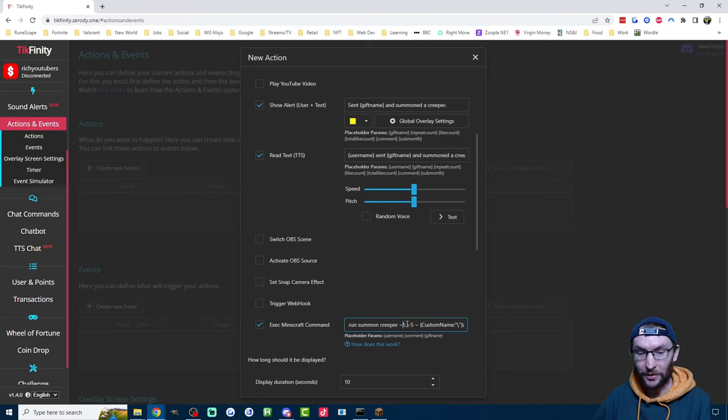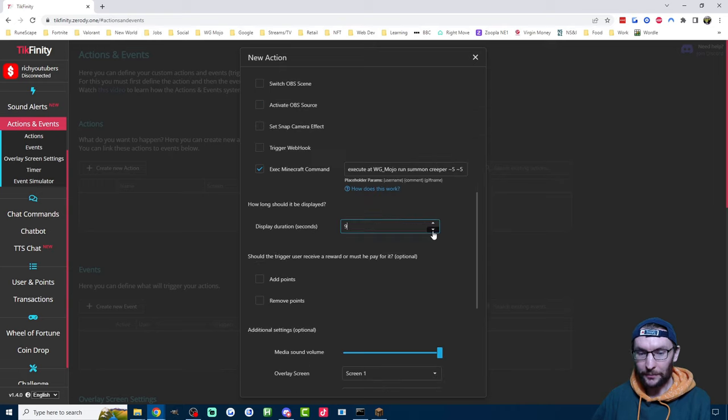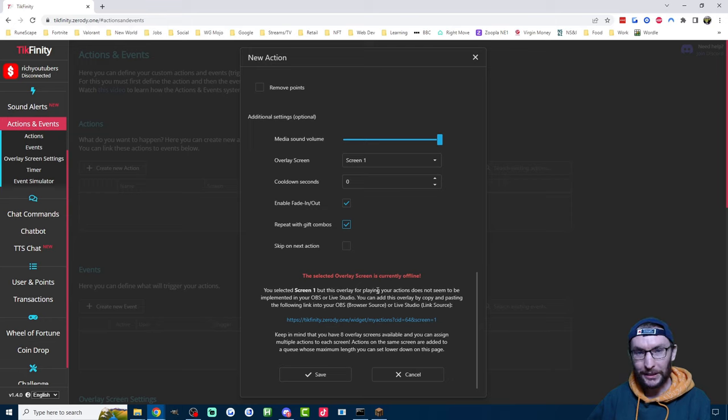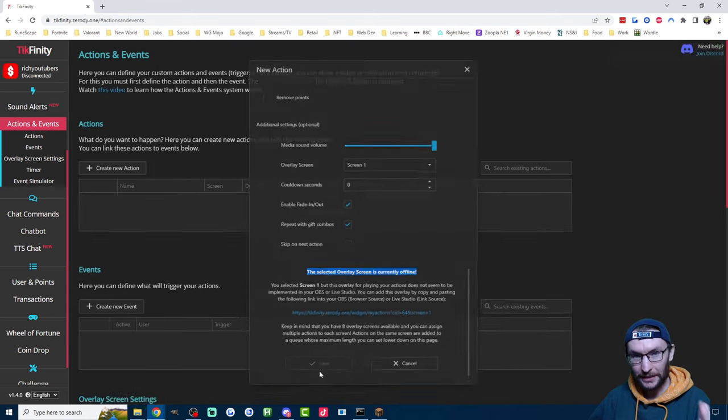Set the duration to five seconds. I'm also going to enable Repeat with Gift Combos — so if they send two of the same gift, it's going to spawn two Creepers. If you haven't set up Tickfinity before, you might see an offline screen warning — ignore it for now, but we will need to add the screen in a little bit. Press Save.